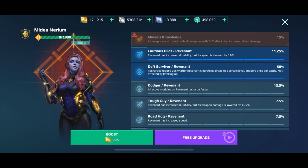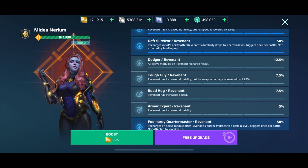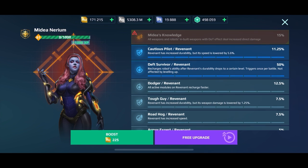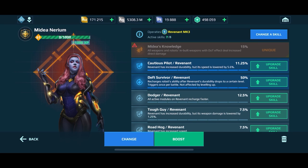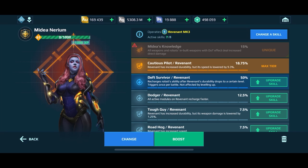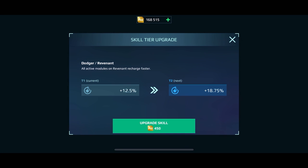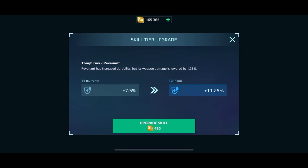Tier doesn't matter for Foolhardy Quartermaster — it could be gray, blue, purple, or gold and you get the same exact functionality. It's also not affected by level like other skills are. For example, Mechanic heals very little at level 61 and maxes at level 70. But Foolhardy Quartermaster gives you maximum potential at level 61 gray — so you don't need any higher rarity. That saves a lot of gold.